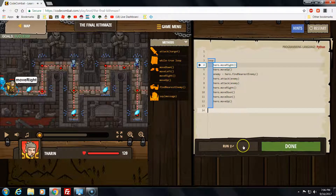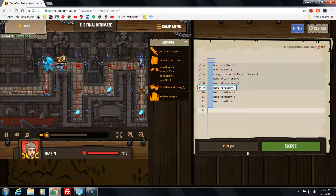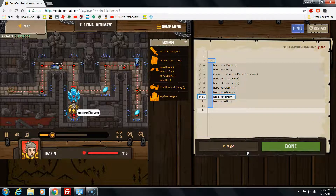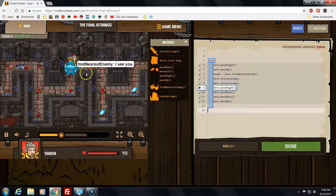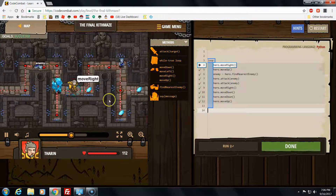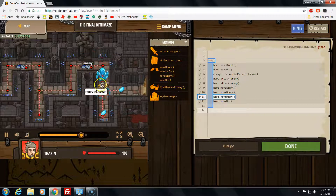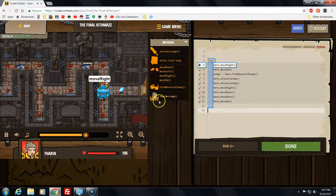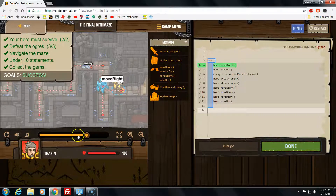Okay, ready, let's run it. Let's go! You're only gonna lose a few lives. You have to collect more gems - you don't have to get the lessables. I got success! Now I'm finding the enemy, going down. I have to fight the nearest enemy, then move up. Done! Complete. The hero must survive, navigate the maze under 10 statements, and collect all the gems. Done - 10 statements, it doesn't really matter.